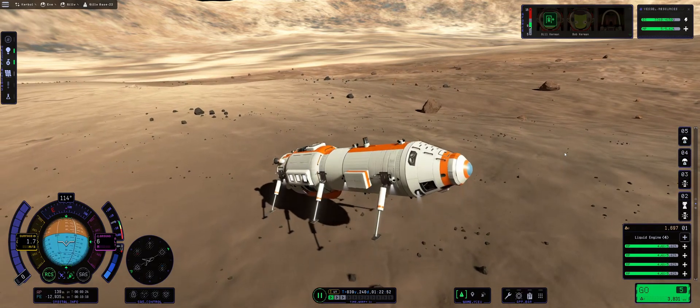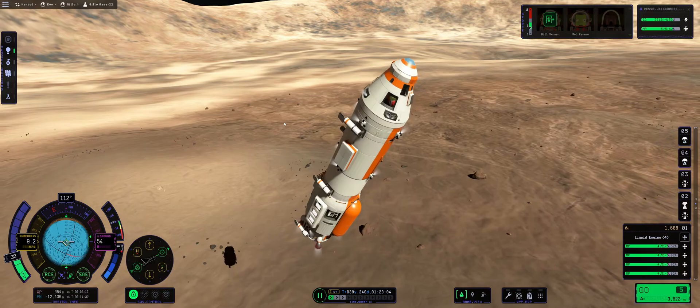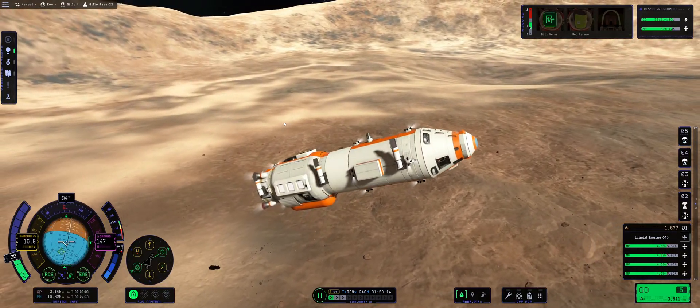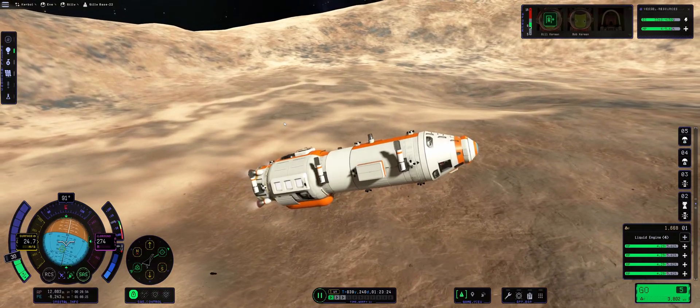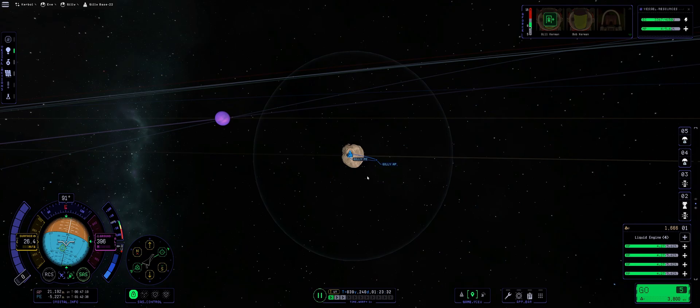There we go. Taking off slowly, engaging the engines. Stabilize it, gear up, and here we go. You're watching this at honestly eight times acceleration, because when you're so low to Gilly, things tend to get very slow.